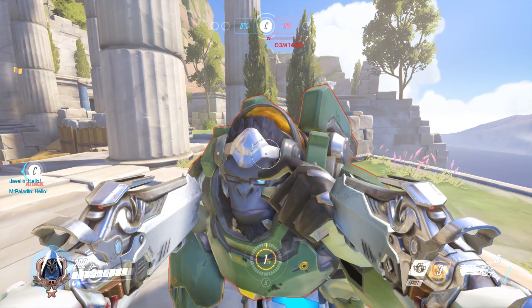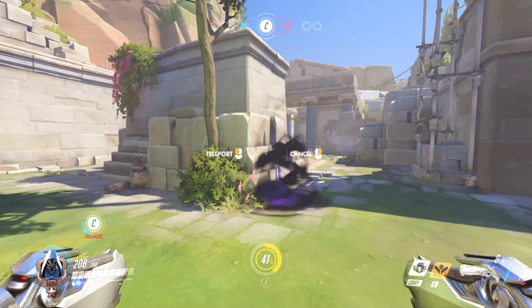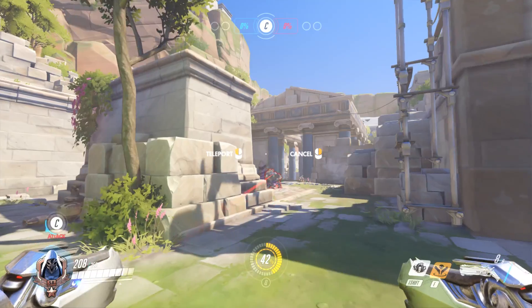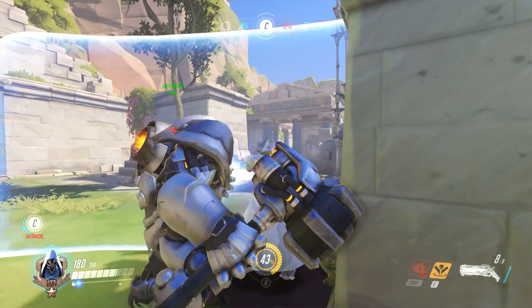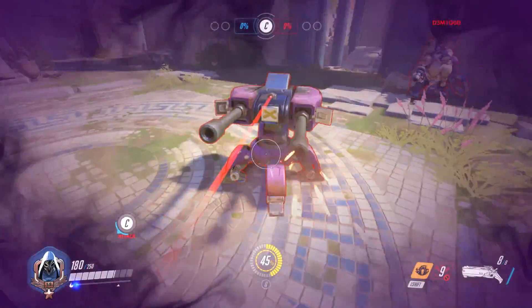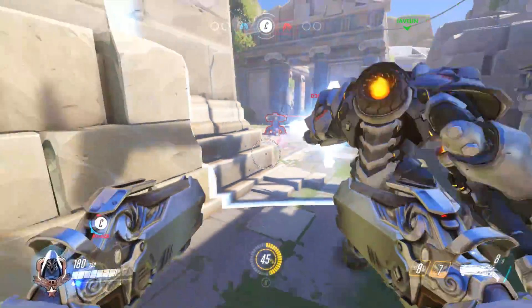Of course Winston survives. So it doesn't work for enemy players — what about Torbjorn's turret? Can I get on top of it? Apparently I can, but then I slide off of it like it's one of those objects that you just can't stand on.